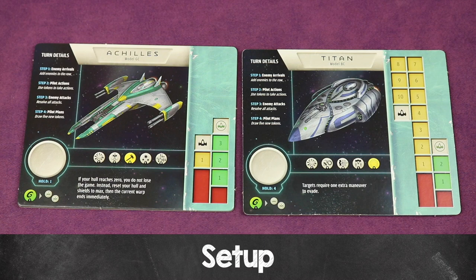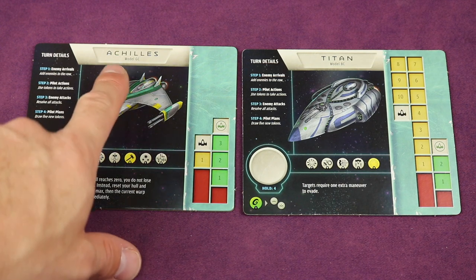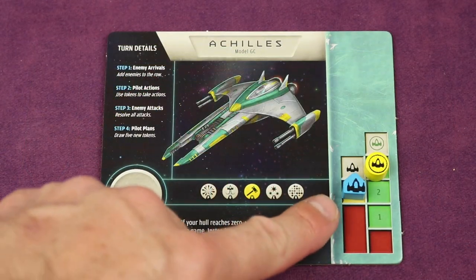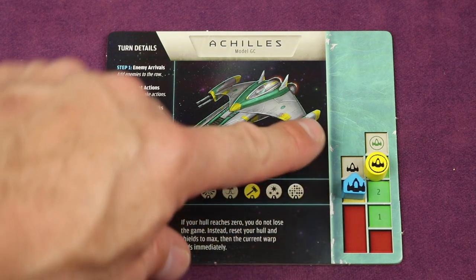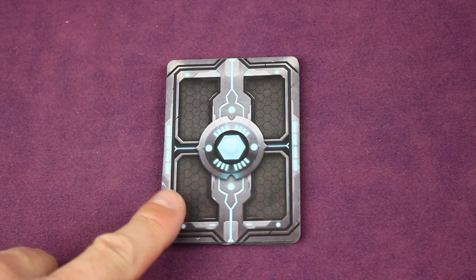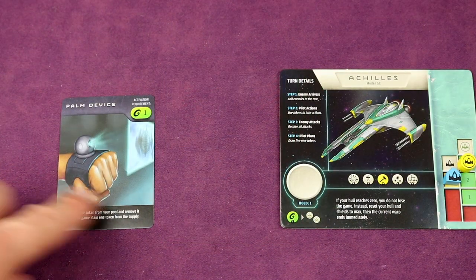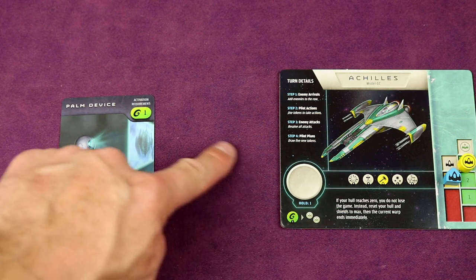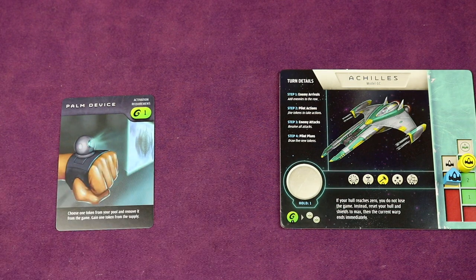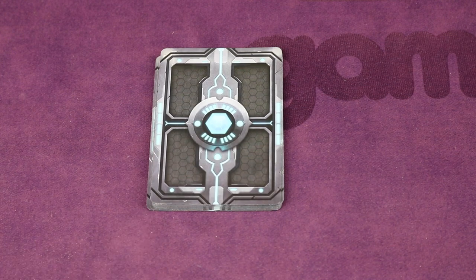To set up, you're going to select your starfighter. There are a couple of double-sided boards and typically you'll choose which one you want — today I'm going to have you choose Achilles. Place the hull marker in the top numbered spot on the hull meter, and the shield token in the top numbered spot on the shield meter. Off to one side, place the skill deck, shuffle it, and draw two cards. Select one to place face up to the left of your starfighter board, leaving space for a token pool. The card you did not select goes to the bottom of the skill deck face down.